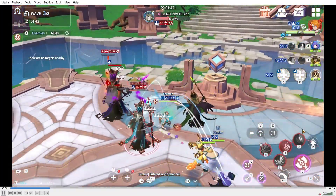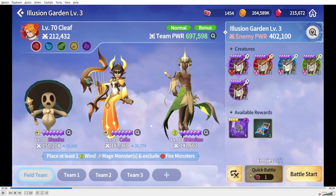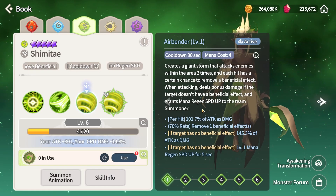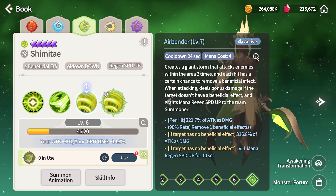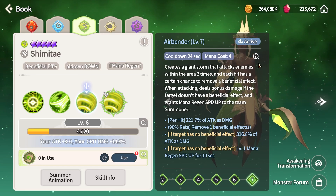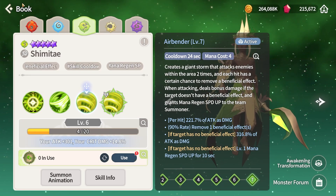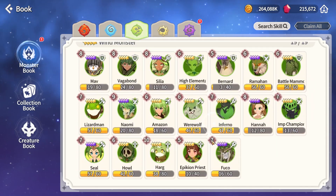Level three requires no fire units and a wind mage. I'm going to say straight up: use Shimite. His recent buff was insane. His skill 2 deals additional damage to targets with no beneficial effects and gives mana regen up for 10 seconds — and this effect stacks if you hit multiple units. Hit ten units and you get level-10 mana regen, which is three times more mana, roughly one mana per second.